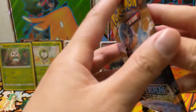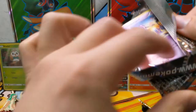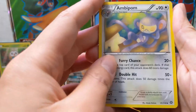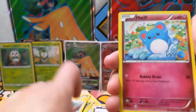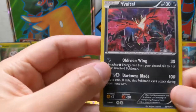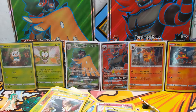All right, next is Steam Siege. We got Ambipom, Tangrowth, Hawlucha, Nidoran, Litleo, Sneasel, Marill, Yanma, Seedot — and then ooh, another holo! So we keep getting holos. We had a holo Yveltal — it's always a weird Pokemon. This is Steam Siege.